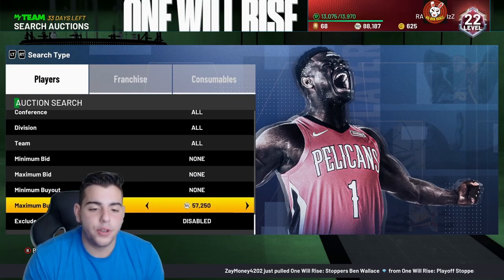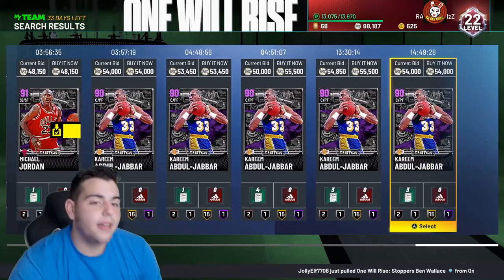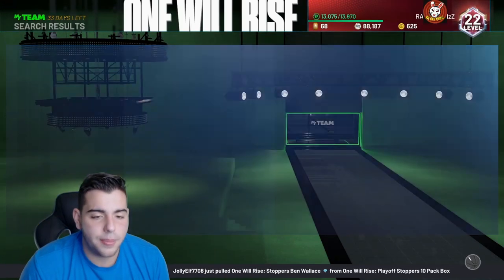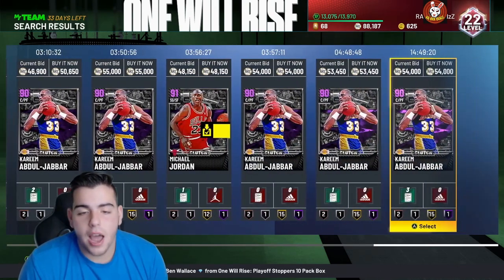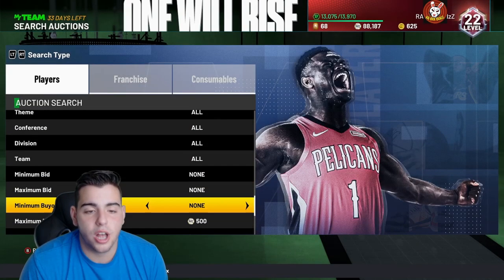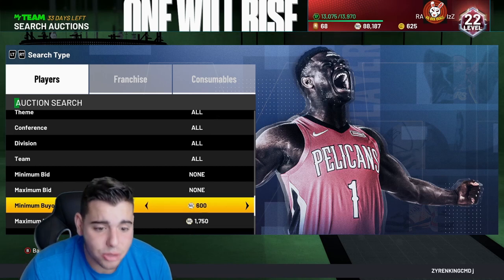So if you guys were on that filter about two minutes ago, you would have got an MJ for 48,000 MT. So right there, guys, this filter — if you did snipe MJ, you're making MT. Not only that on this filter, we also have Kobe Bryant, and you could just go on the Kobe Bryant snipe filter itself. I mean, first off it's Kobe. He's so hyped and honestly, I want him so bad.